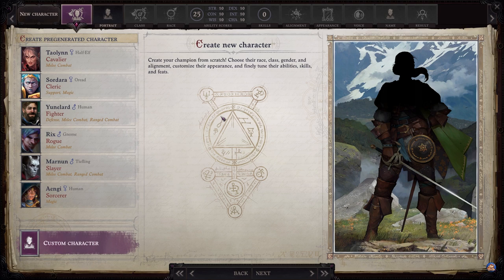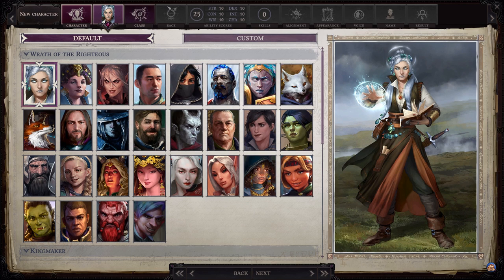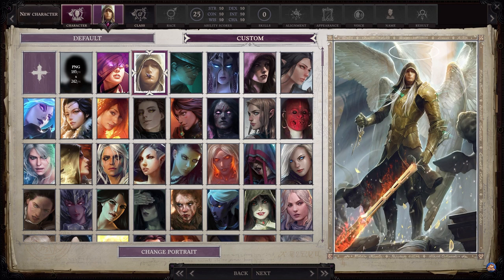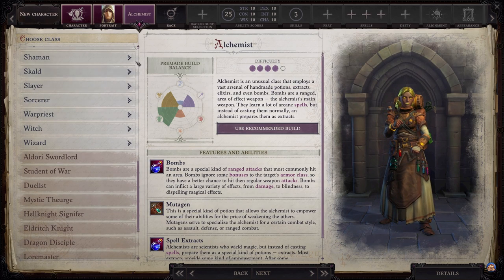With those things mentioned, let's move on to the build itself. First, find a character portrait you're happy with. I'm using a character portrait pack mod originally made for Pathfinder Kingmaker, as the default portraits feel a bit lacking. The mod works just as well in Pathfinder Wrath — the link is in the description. Read the installation instructions carefully, as it's easy to make mistakes. Then pick the Oracle and the Seeker subclass.